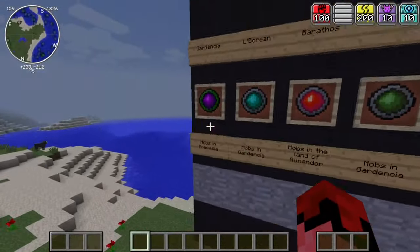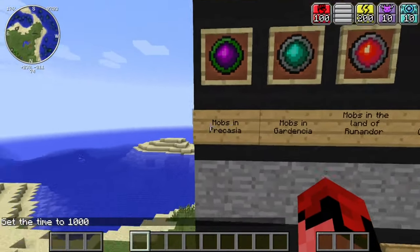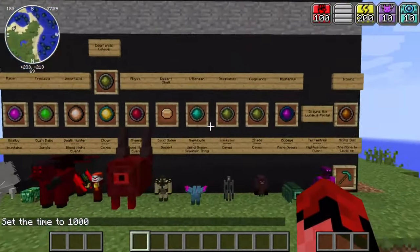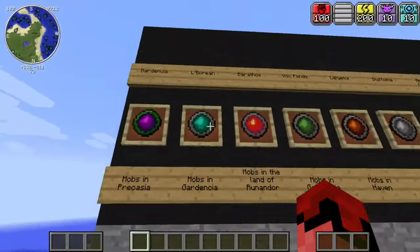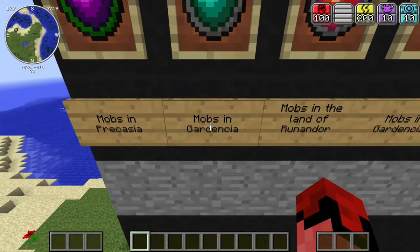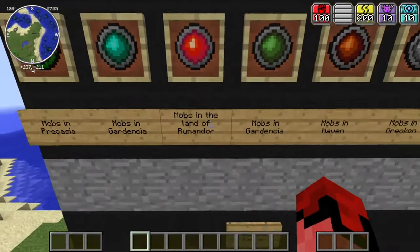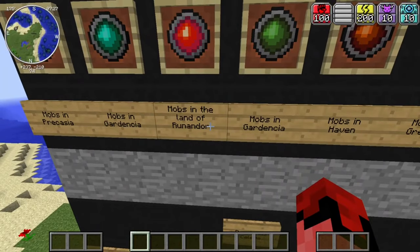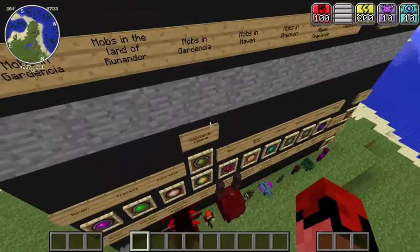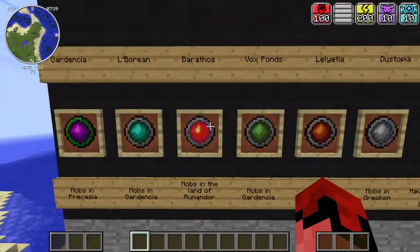If you want to get the Gardenia realm stone, it drops from any mob. Precacia drops again from the Bush Baby in the jungle. There's also another way to get Laborian - from mobs in Gardenia. Barthos comes from mobs in the Land of Running Door, which we'll talk about later since it's pretty important. Mysterium is also a super important one we'll come back to.